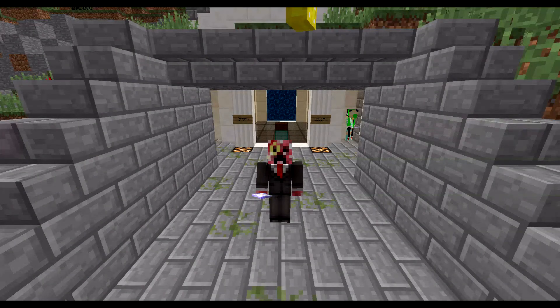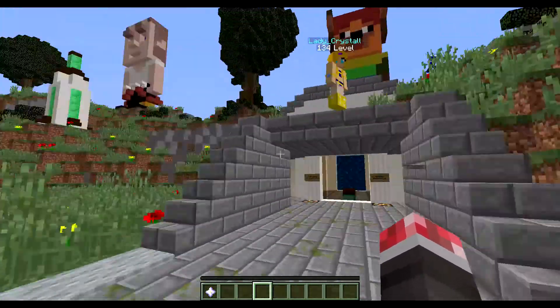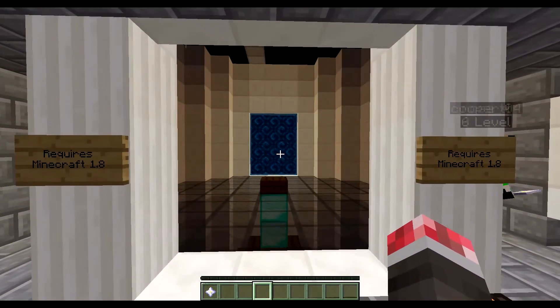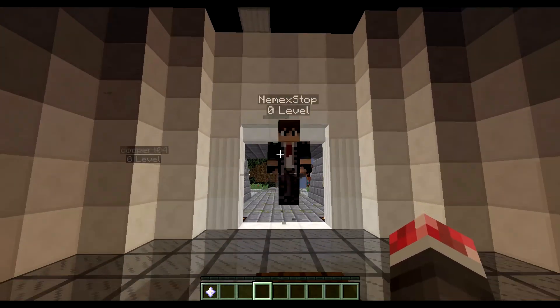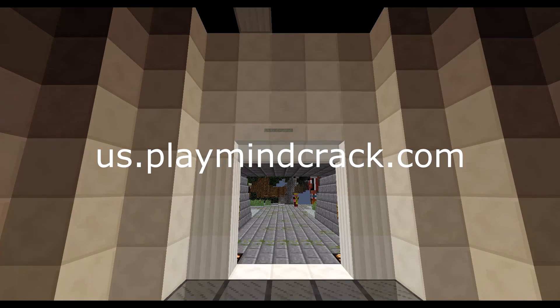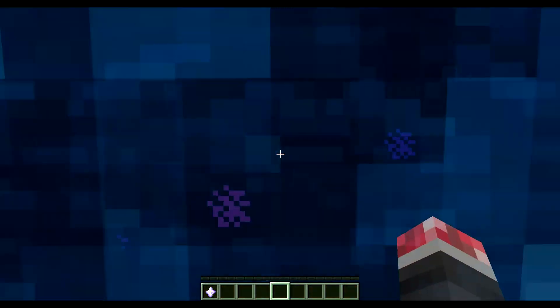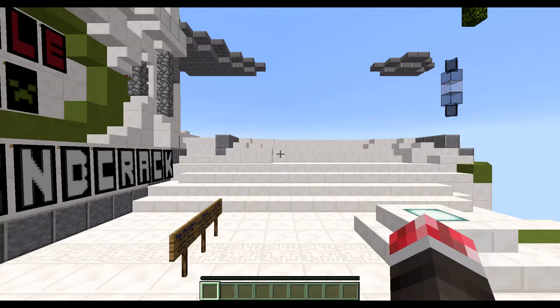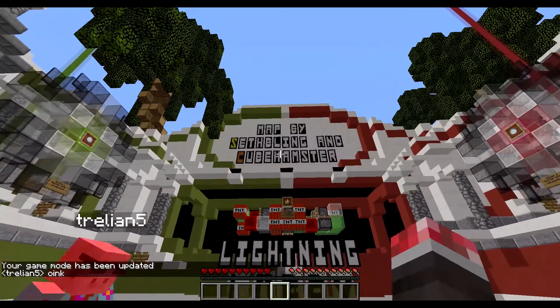Hello and welcome back to another Minecraft video. Today it's not actually ModSauce — we are on a server to do a minigame. This is the Play Minecraft server, the IP will be on screen now. This is the Missile Wars map, developed by Seth Blaine and the Cube Hamster, as you can see right up there.